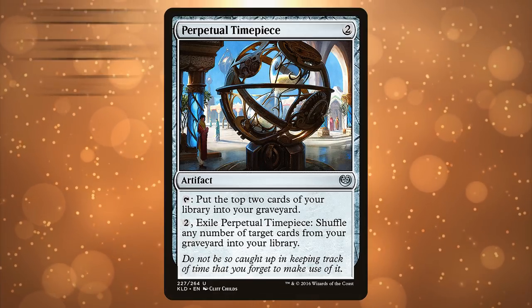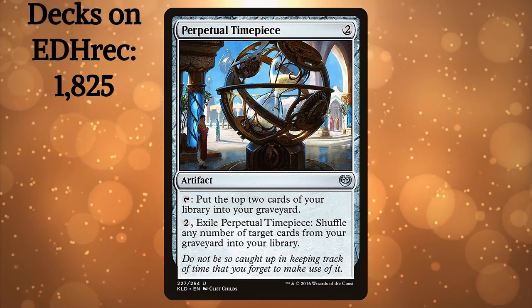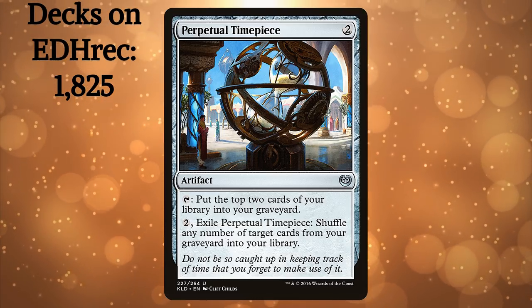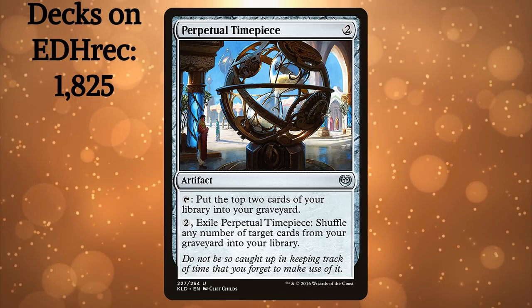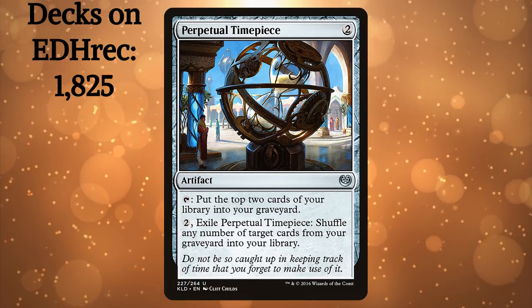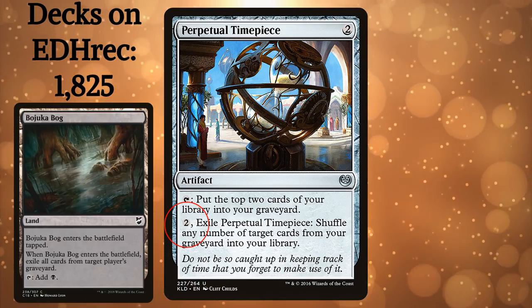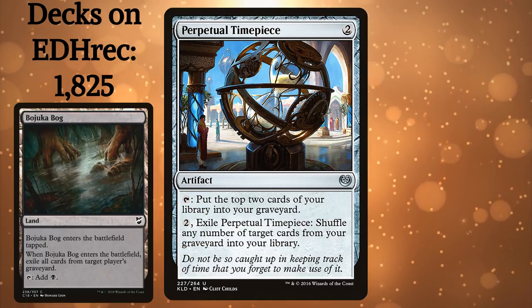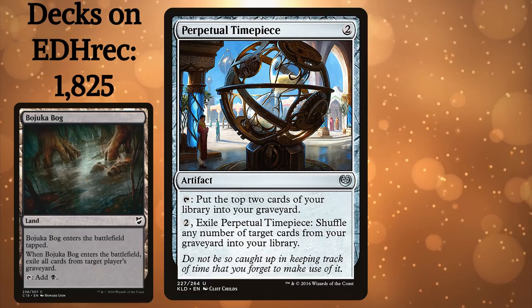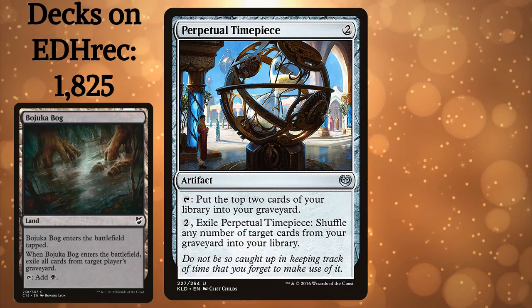Perpetual Timepiece. This belongs in a lot of the same decks as Stitcher's Supplier. It acts as a pseudo-dredge two every turn without forcing you to give up your draw step. To make it even better, by holding up two mana you keep your entire graveyard safe from hate like Bojuka Bog, and the Timepiece doesn't even have to be untapped to activate this ability. Few cards give you protection from graveyard hate like this, and none of those cards do so while also fueling the strategy. As an added bonus, you also get to choose which cards to shuffle back into your deck.